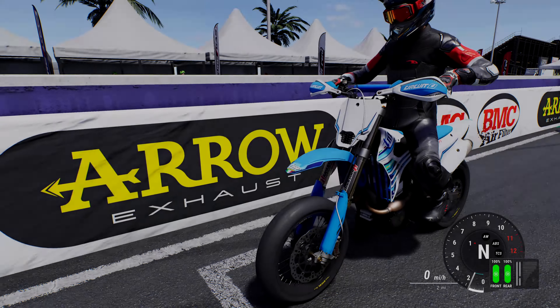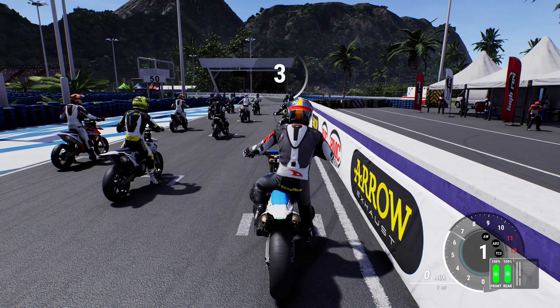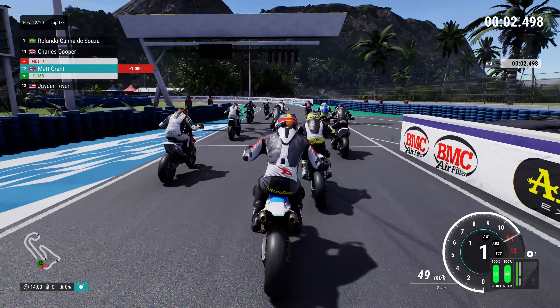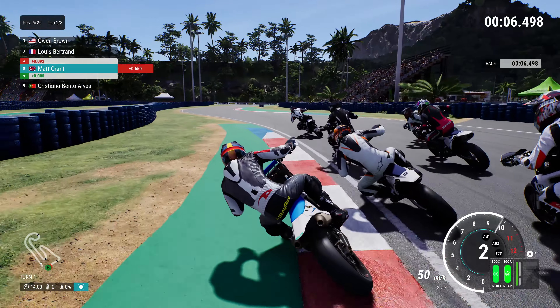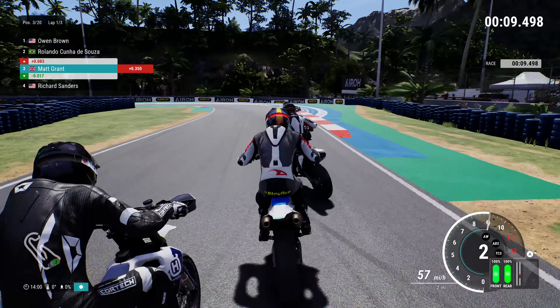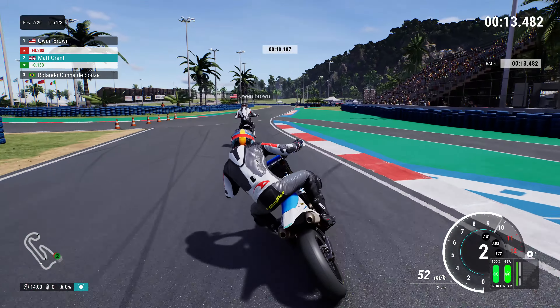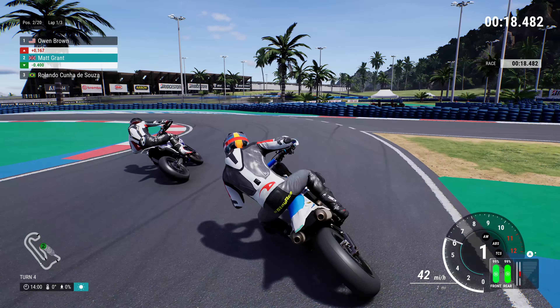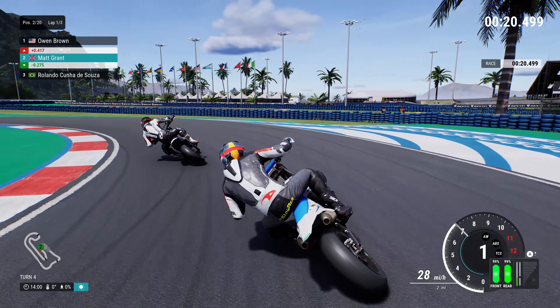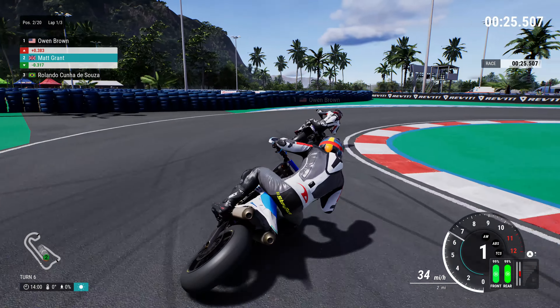Let's move on to a race. I've made this quite difficult for myself — I'm starting from 12th place and 20 riders on this small circuit is going to be very difficult to get past, so I'm going to have to absolutely go for it. Full send! A bit of contact as we go onto the rumble strip and around a couple of riders — still making contact, bumping another one, but we do move all the way up to second place. Owen Brown is leading the way.